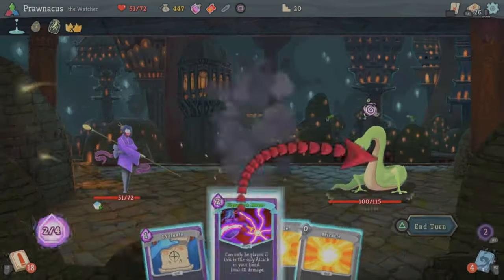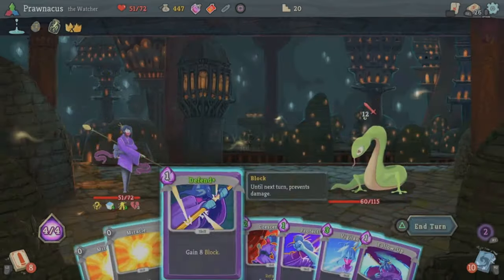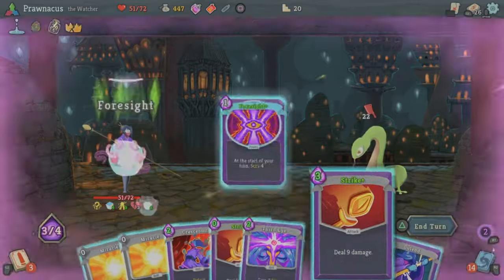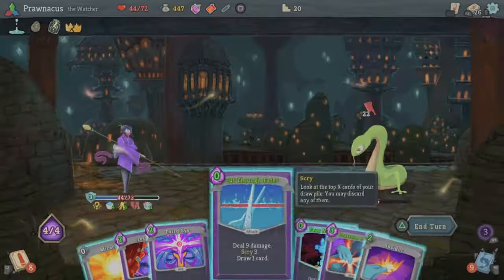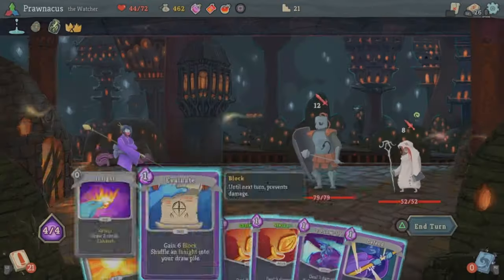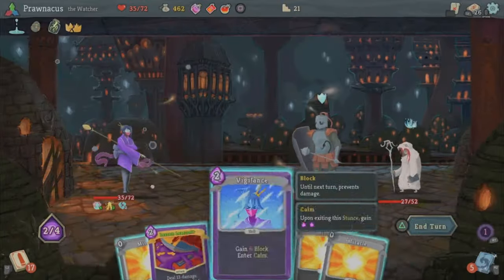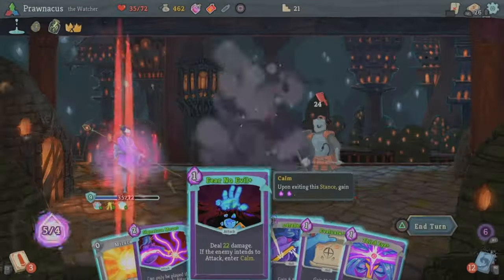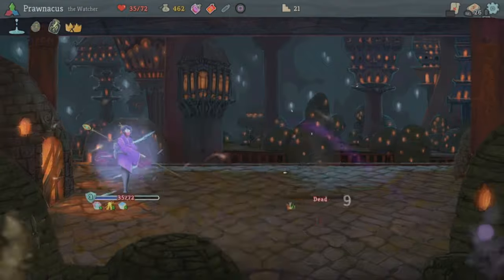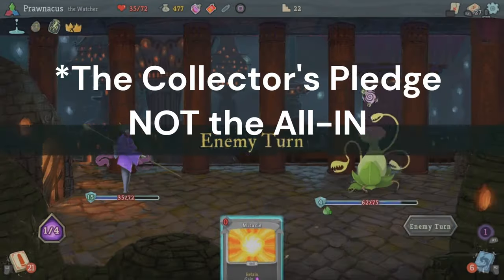Slay the Spire - the roguelike video game inspired by board game mechanics like deck building - has now gone full circle to become a board game based on the video game. It's now a deck building board game based on a deck building roguelike video game based on board game mechanics. Anyway, it's arrived!